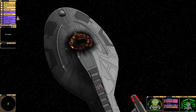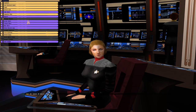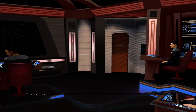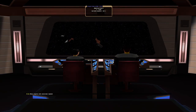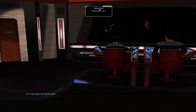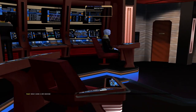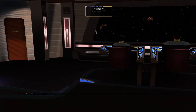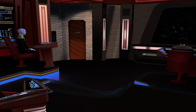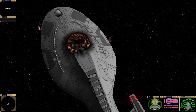Let's do a damage report. All stations, damage report. Impulse engines are fully functional. Warp engines fully functional, Captain. Phaser array is fully functional. Torpedo system is fully functional, Captain. Tractor beam is fully functional, Captain. Sensor system is fully functional. Hull integrity at 100%. Shields are at 100%. It doesn't look like 100% to me, but whatever.